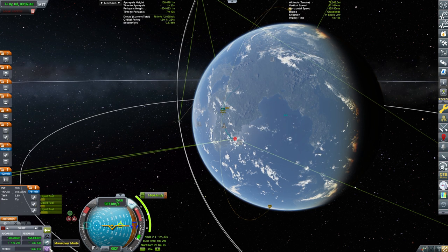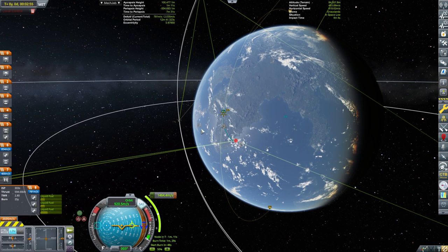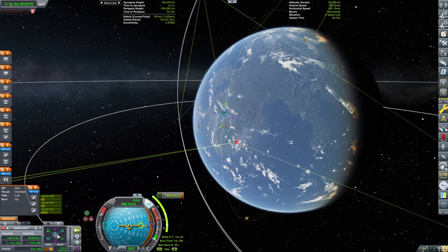At 100 kilometers I'm gonna shut off the engines and circularize, hopefully, into a 100 by 100 orbit. That's the idea. Oops, I started clicking willy-nilly - that happens sometimes. Maneuver node. Let's go 100 by 100. I'm actually pretty satisfied with this. Minor tweaks to see if we can get it 100 by 100.